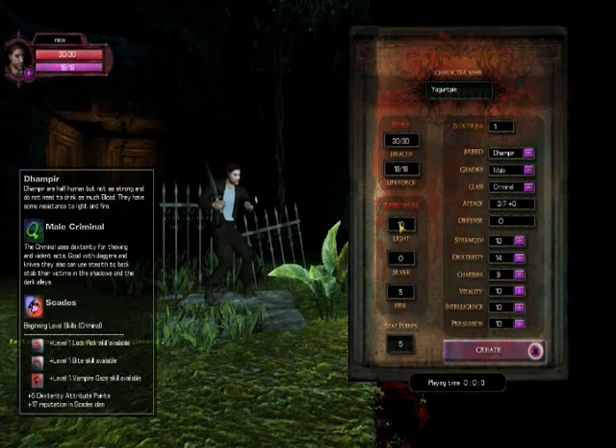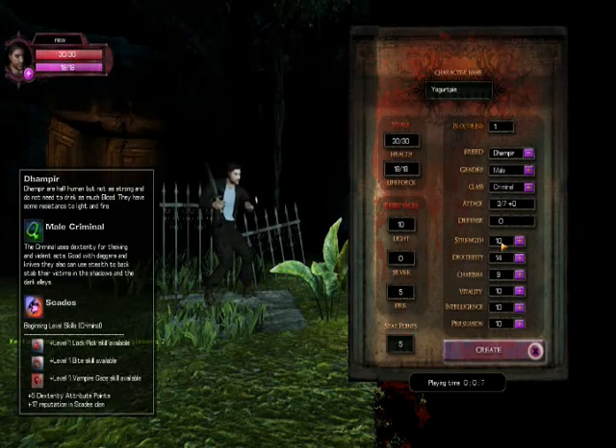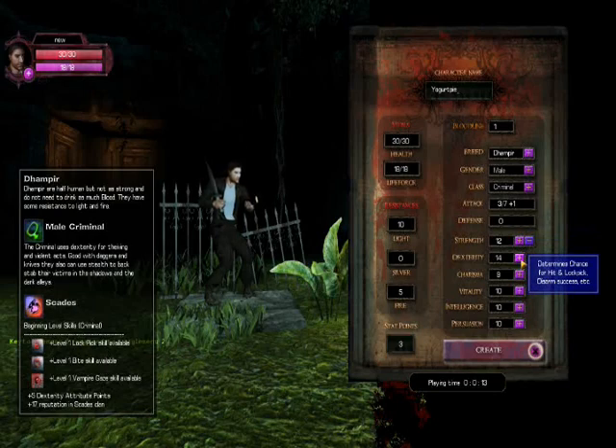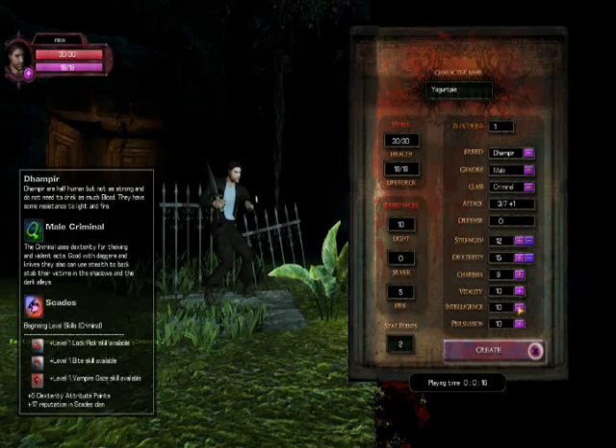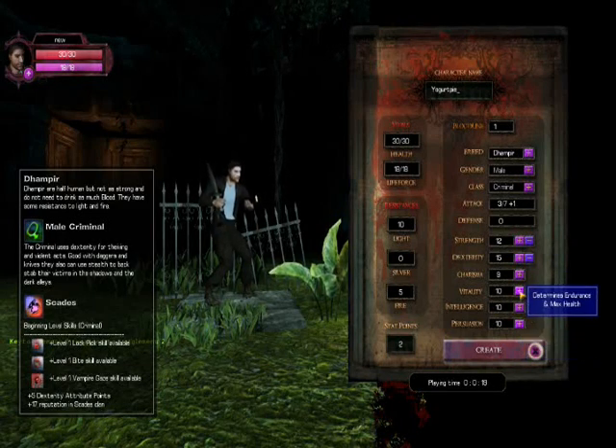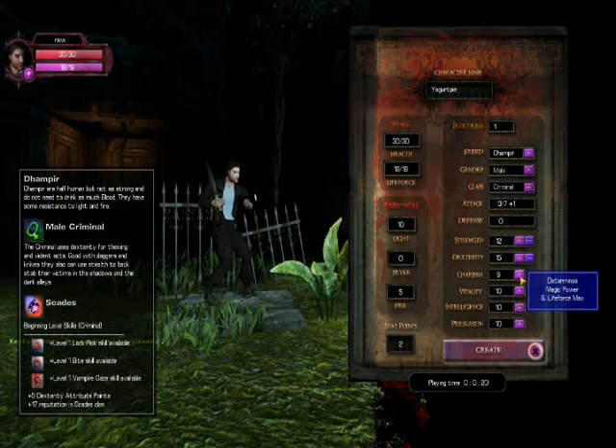I think I like criminal, it seems pretty cool — stealth, I like stealth. Okay it's 0.5 points. Some strength, I guess we need this stat. I'm just gonna put the rest in strength, whatever. All right, let's get started.